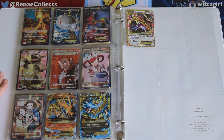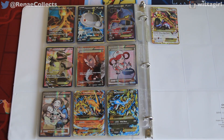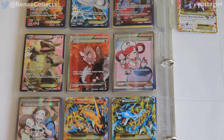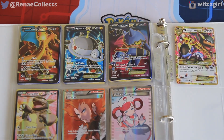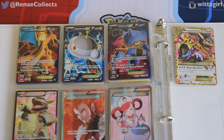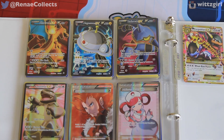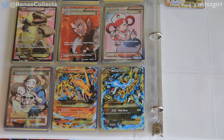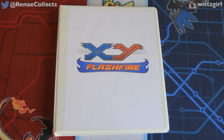I'll go ahead and give you guys a little bit closer look at the ultra rares and secret rares. The secret rare Mega Kangaskhan was the last one I needed and I did finally get that. So yeah, here is my complete X and Y Flashfire set.